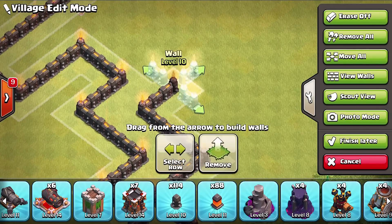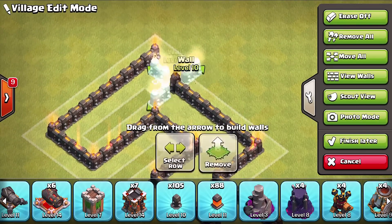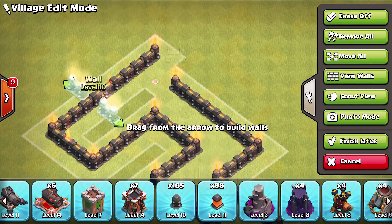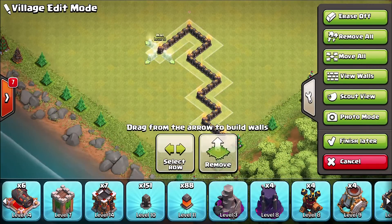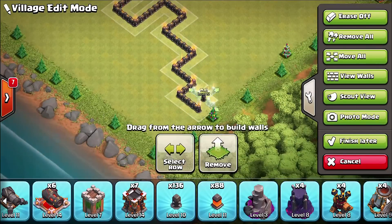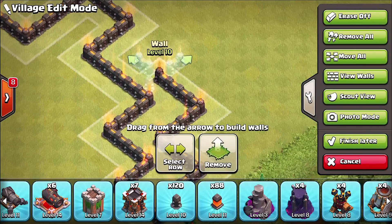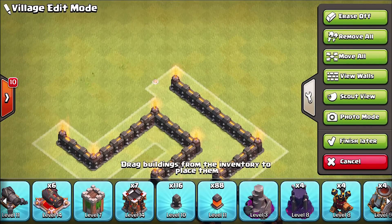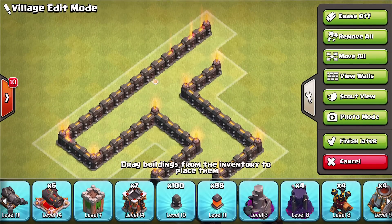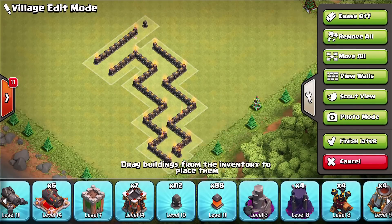I'm gonna use every last bit of these walls and have them follow all the way around to the end. I think I'll put the Eagle Artillery first and then the Infernal Towers on the end. I'm gonna do a speed build now so you get to see exactly how I do this, because if I just try and do it from scratch this video will never end. The problem was the spacing was wrong because the weapons require enough spacing, and I just figured that out after it was like 30% done.